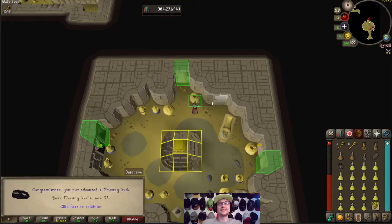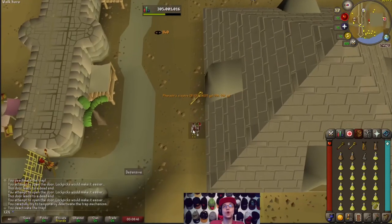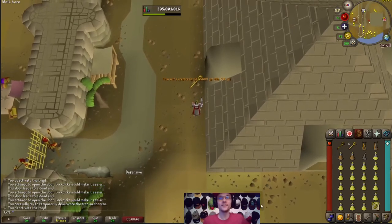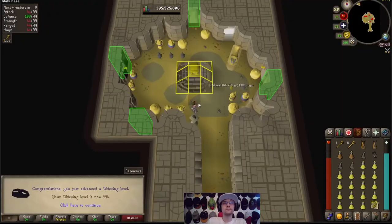There it is! 97 Thieving! Two more levels to go! Let's get it! Pharaoh Scepter! Number six! Let's go! 98 Thieving! One more level to go! Let's get it!